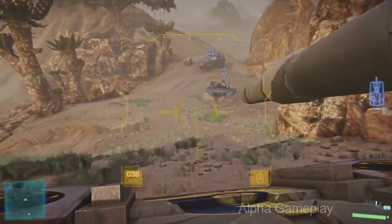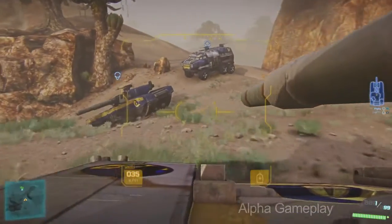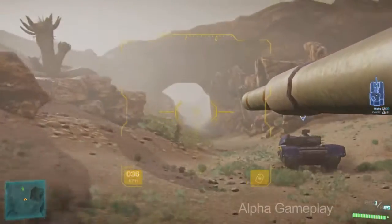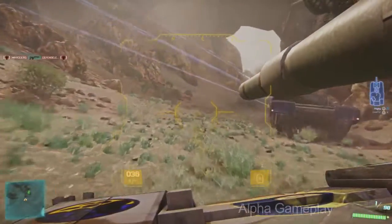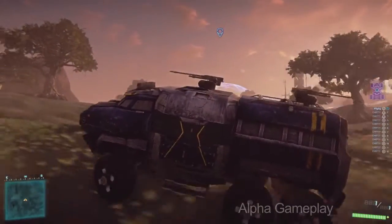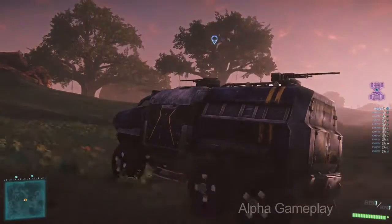Now we've switched over to ground vehicles and I've gotten myself a Vanguard tank. Similar to the Reaver, I can customize this in a variety of different ways, making it a really strong anti-tank tank, a really strong anti-infantry tank, or even a really good anti-aircraft vehicle. Each empire has their own unique battle tank with its own cool customizations. Planetside 2's ground vehicle gameplay isn't limited to just tanks — we have support and transport craft such as the Sunderer, which allows an entire squad of teammates to get from one location to another.